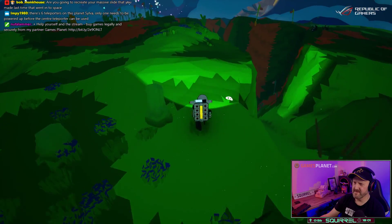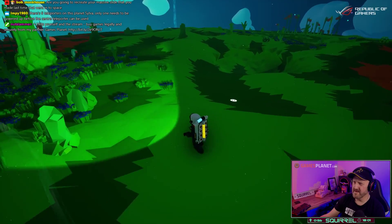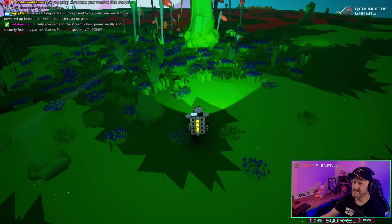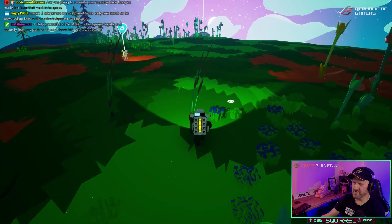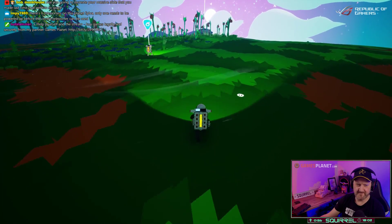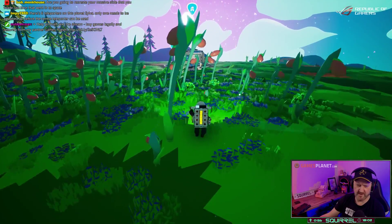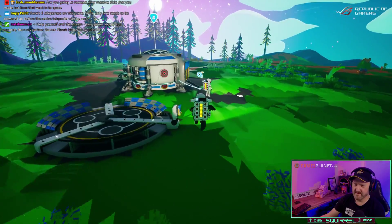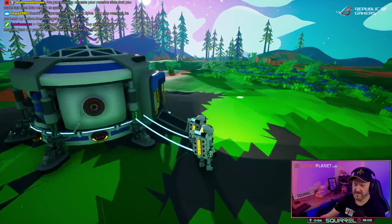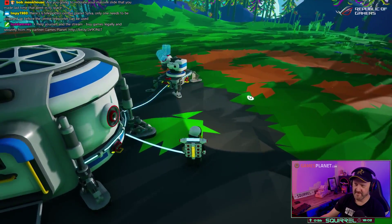Whoa, this is a chasm! Mind your step. Yikes. We're probably going to die from lack of oxygen now. There are six teleporters on the planet's surface and only one needs to be powered up before the centre teleporter can be used. Suffocating! Thank heavens we've got O2 here.